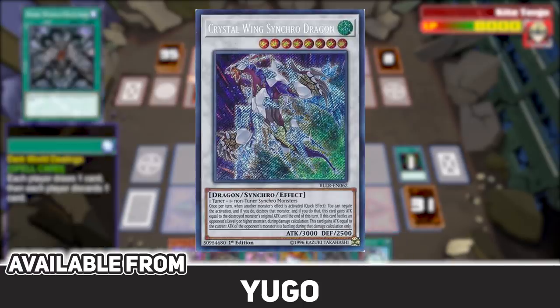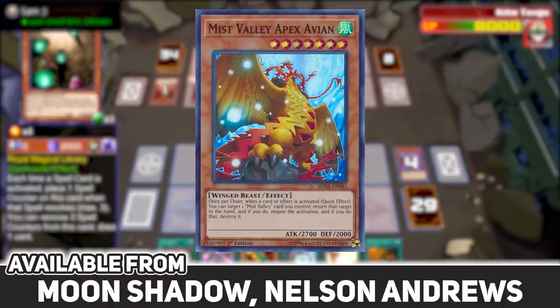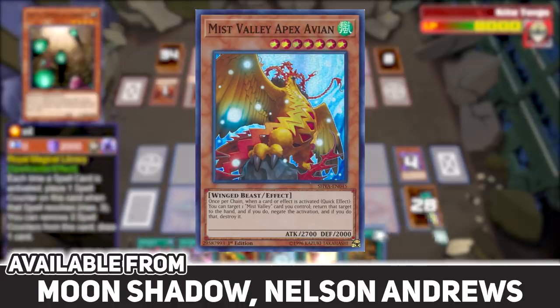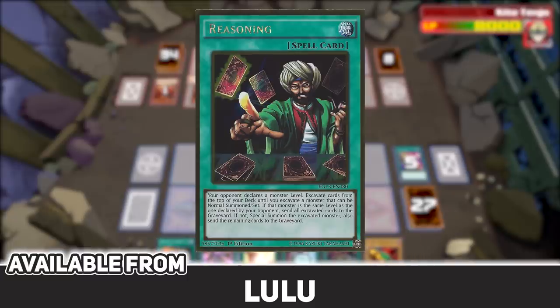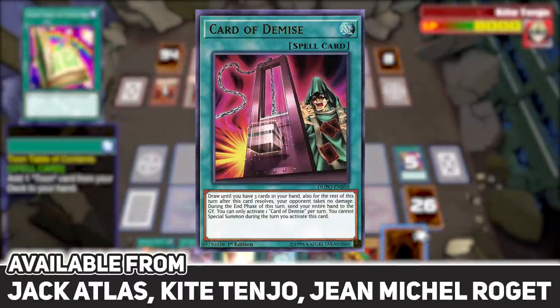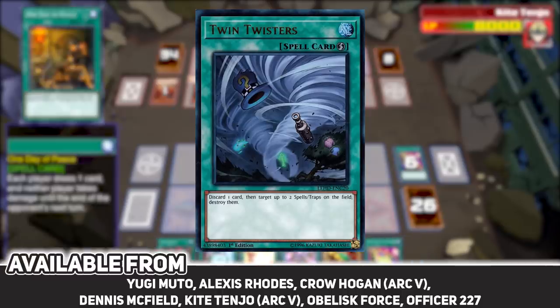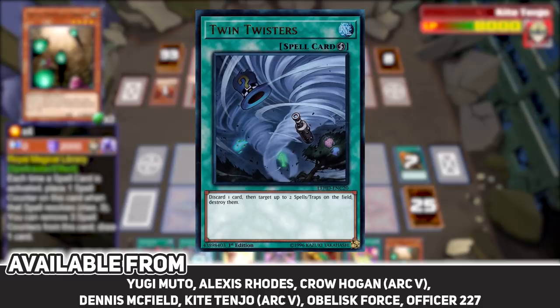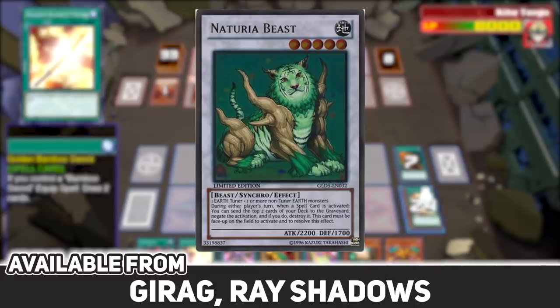Crystal Wing Synchro Dragon is available from Yugo. Psyframe Lord Omega is available from Valon. Brilliant Fusion is going to be available from the Sledgehammer, one of the earliest decks you unlock. Tornado Dragon is available from Moonshadow. Mist Valley Apex Avian is available from Moonshadow, and also Nelson Andrews in Zexal. Instant Fusion is available from Trey, Dennis, Julia, and Shay in Arc 5 — so a ton of players have that card. Chojuro Tokamatsu has Uni-Zombie. Lulu has Reasoning. Card of Demise can be found from Jack Alice's Arc 5 Duel, Kai Tenjo's Arc 5 Duel, and Jean-Michel Roget. Twin Twisters is available from Yugi Muto, Alexis Rhodes, Crow Hogan's Arc 5 Duel, Dennis McField, Kai Tenjo's Arc 5 Duel, Obelisk Force, and Officer 227 — all in Arc 5. Fairy Tail Snow is available from Dipper Orion, and finally Naturia Beast is going to be available from Garak and Ray Shadows over in Zexal.